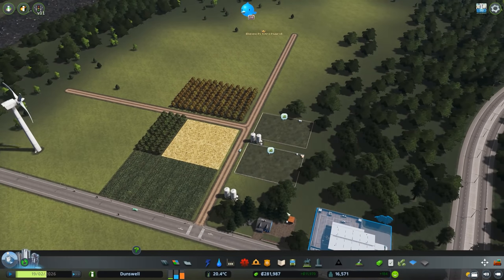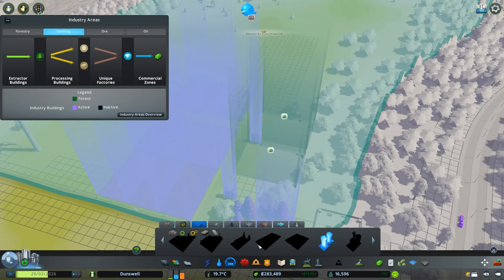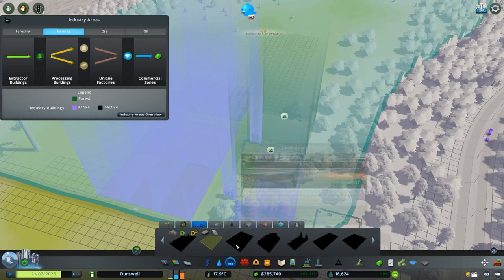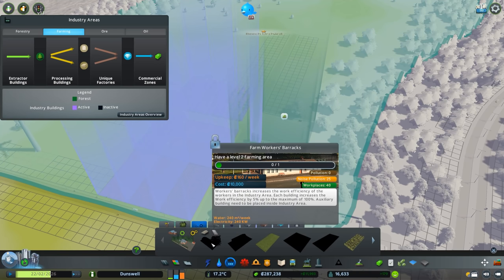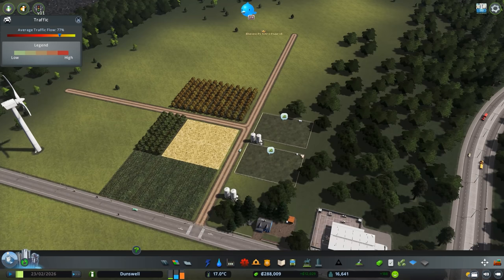Now what do we need to unlock all the other buildings? We're like level one and a half. If I go to medium crop field — we need a level three farming area to get that. Probably level three to get any of the other medium buildings. And I need level two for a barracks, level four for a farming area. So we've got a little bit of work to do before we can take advantage of all our agriculture buildings.